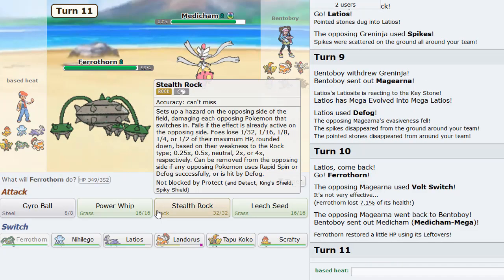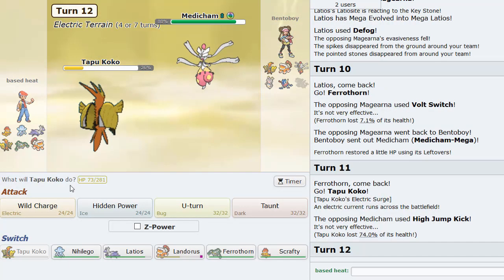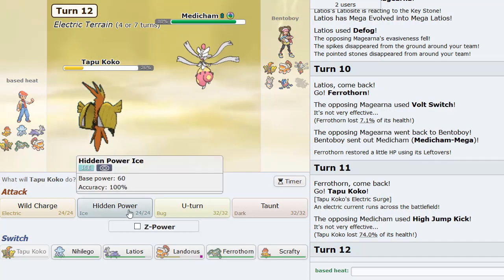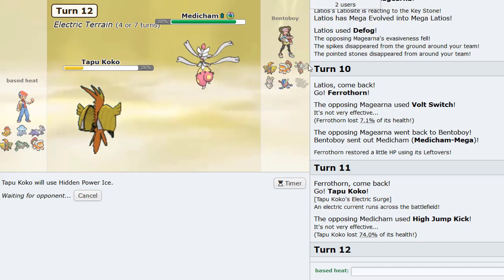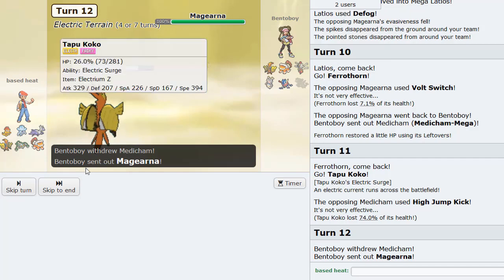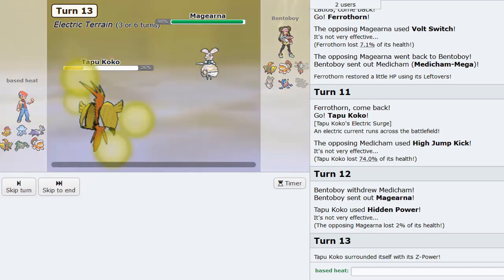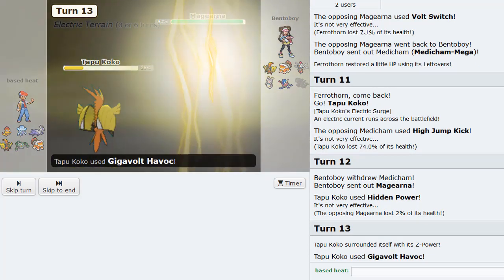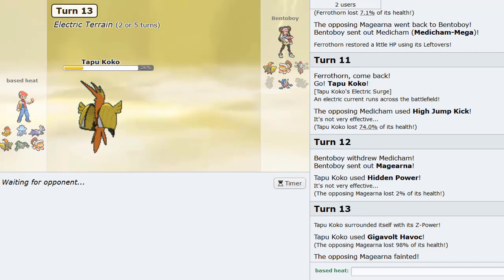Mega Medi comes back in. Now we got to play around this thing. If I go Koko I get blown back. And I'm going to HP Ice here, predicting Landorus. He makes the good play going to Magearna, but does not expect the Gigavolt Havoc to come through. Does not expect the Gigavolt Havoc to come through here. And this thing should drop. Yeah, check this out. Magearna gone.